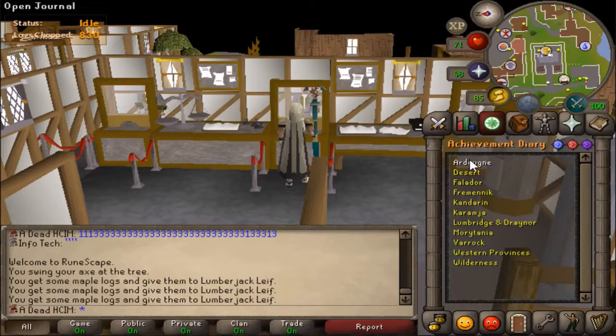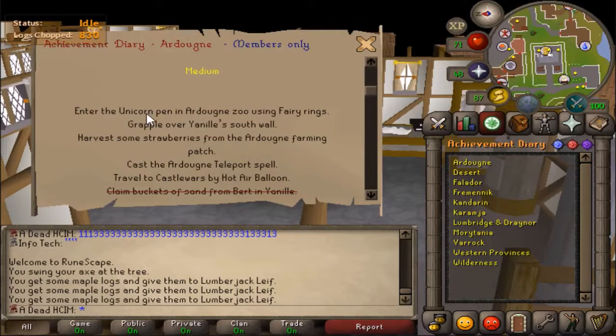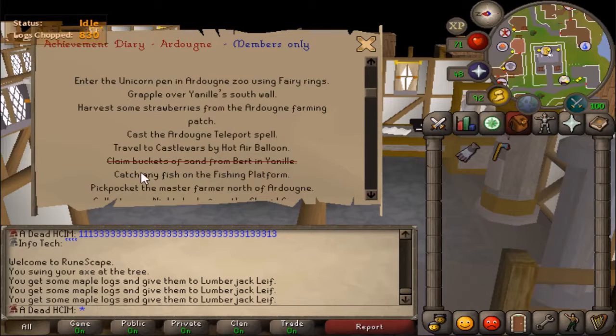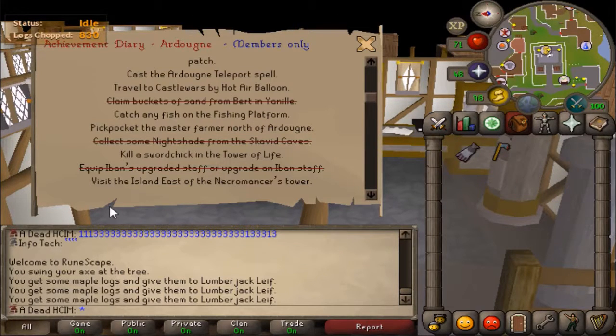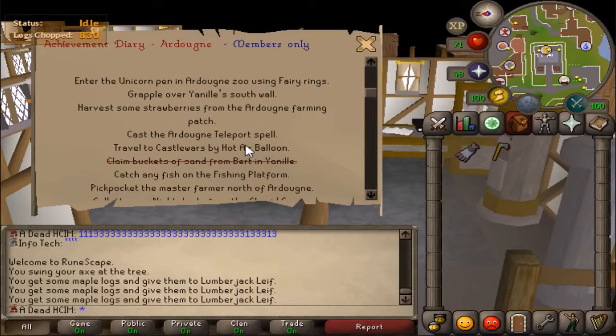So I should show you what I still need for the Ardougne diaries. I've obviously finished all the easies. For medium, I still need to: enter the unicorn pen — that's easy, I can grapple over, I've now got that; harvest some strawberries — I think I have some strawberry seeds; use the Ardougne teleport spell — I've just always used a cape before; travel to Castle Wars by Balloon — I've done the quest, I just need to unlock it; catch any fish — I haven't started Sea Slug but I can; pickpocket the Master Farmer — I'm obviously high enough thieving; kill a sword chick in the Tower of Life — I need to do that quest but it's easy; and visit the island to the east — I don't think that's too hard either. I guess I might as well just do them in order.